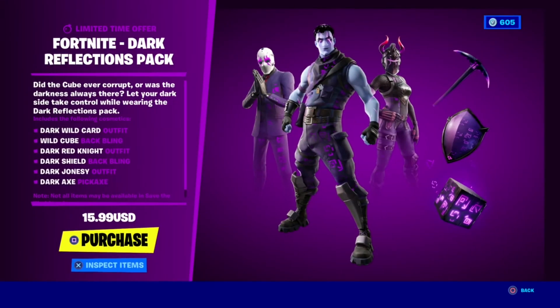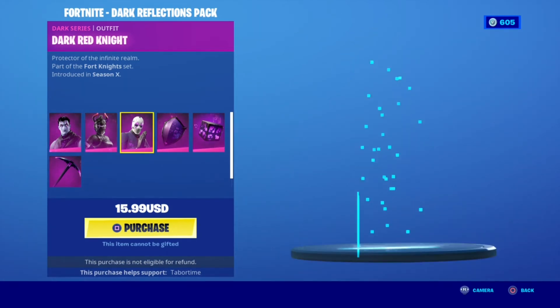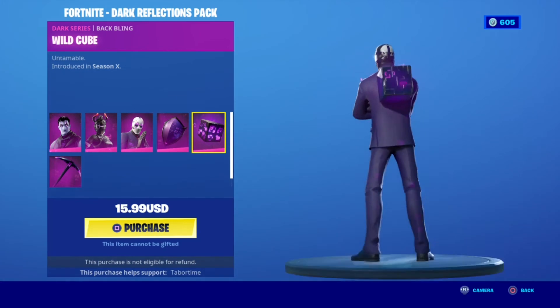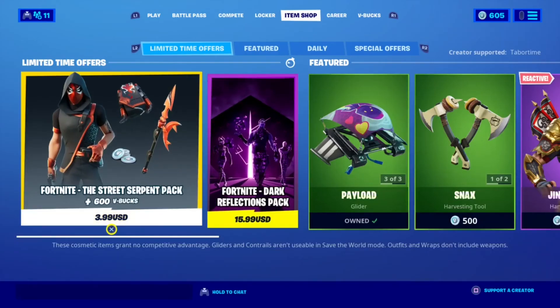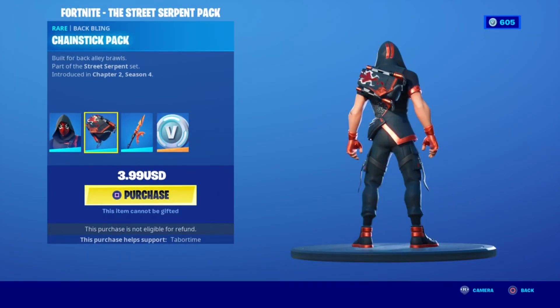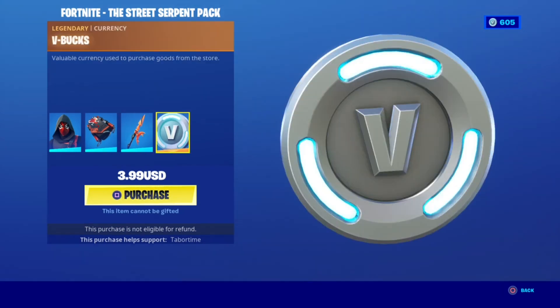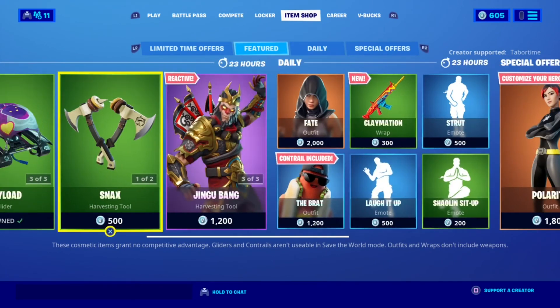First we have the Fortnite Dark Reflections Pack: Dark Jonesy, Dark Red Knight, Dark Wildcard, Dark Shield, Wildcube, Dark Ox. Then the Street Serpent Pack with Seeker, Chainstick pack back bling, three back blings, and 600 V-Bucks back. And that was it for today's item shop review — hope you enjoyed, see you all in my next one, peace.